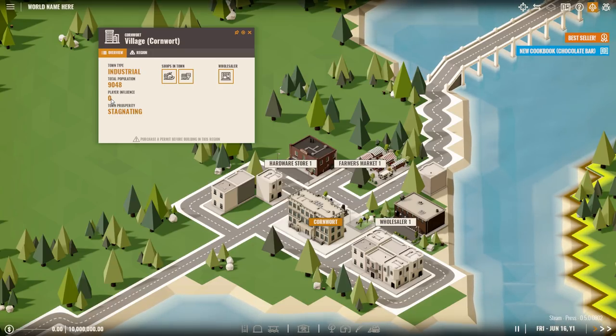Influence currently affects the price a town is willing to pay for a good — the higher the influence, the higher the price will be. Keep in mind that influence is just one factor in the new dynamic market implementation and will never be able to counter the negative effect on prices from flooding the market. You gain influence by selling goods to a town and you lose influence when you place buildings too near to the town's centre.